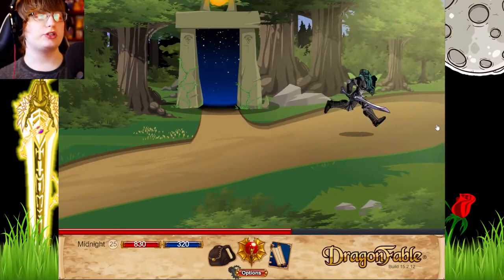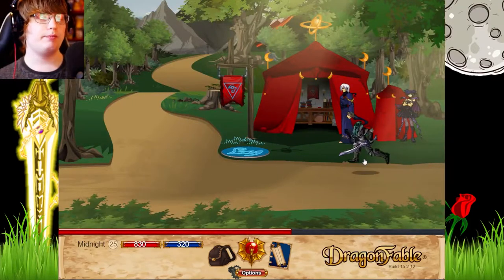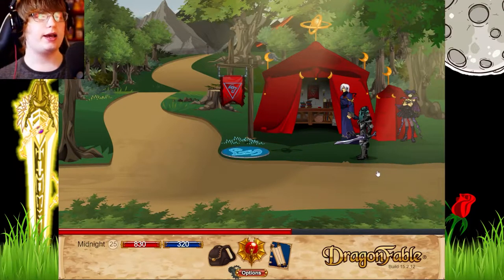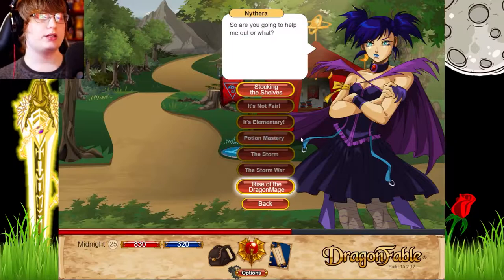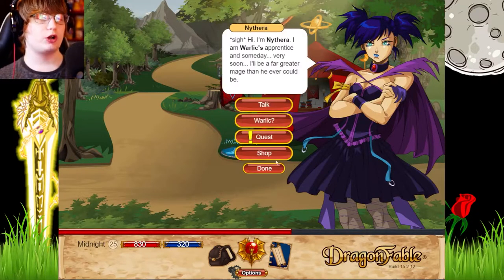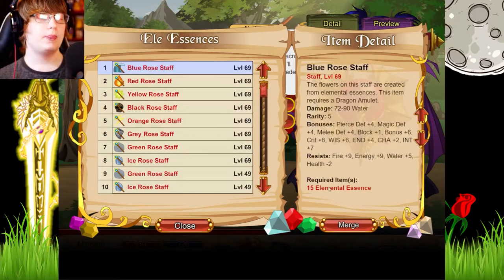We're gonna go to Nethera. We're pretty much in the same place where we did the dragon egg saga and the Sieve and Limb Crest section, so we're going back there again. We're doing our quest with Nethera - she has a couple of things. You can talk to her, then shop. She's an essence mage, and if you have elemental essences you trade them in for these weapons.